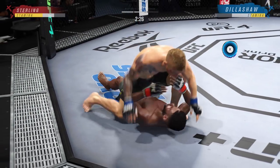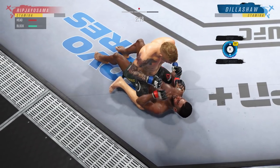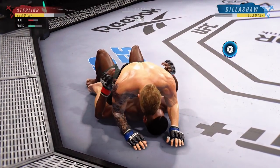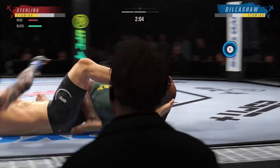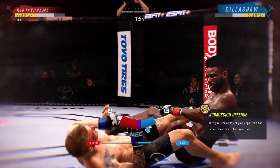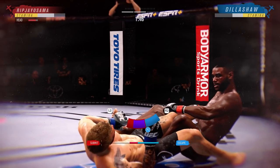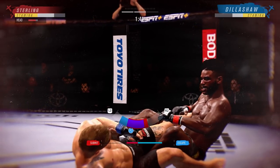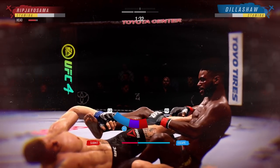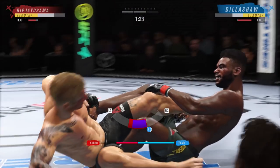He goes for a leg lock right here and I deny it. I posture up, trying to throw some bombs — this guy knows all the tricks. He goes for it again with a leg lock, and I've got to keep calm, keep it steady, and understand this game — especially the submission game — it's all about finesse. I counter with strikes to get my bar moving a little faster and then I get out of it.